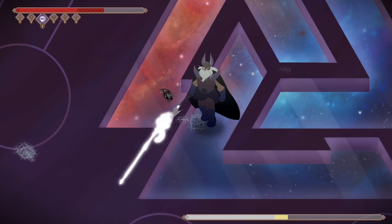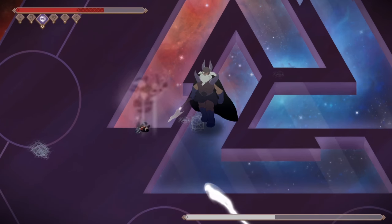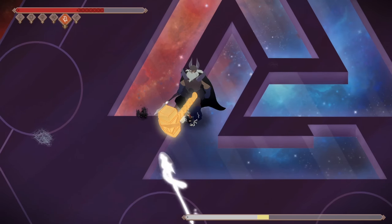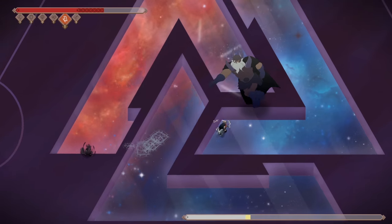Bonus Tip 12. Loki's decoy attracts spears and most of the Jotun's attacks. When you see Odin starting to summon one, drop a clone to gain an opening and land empowered attacks.